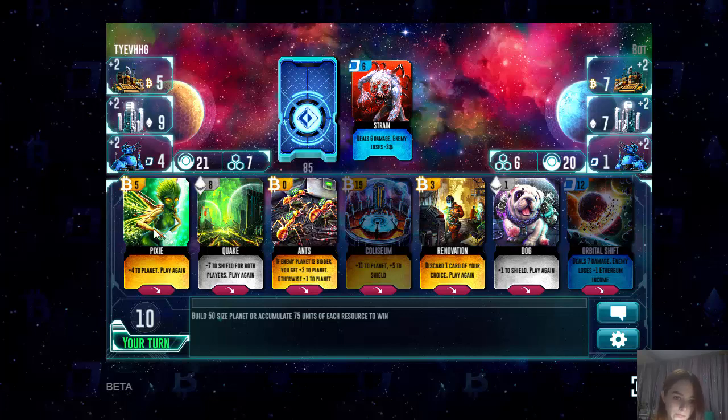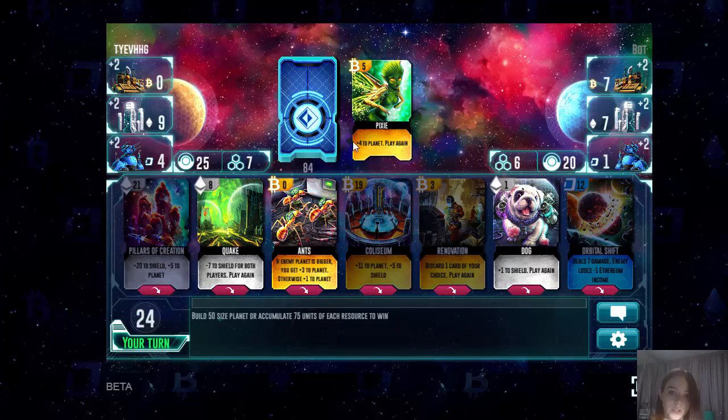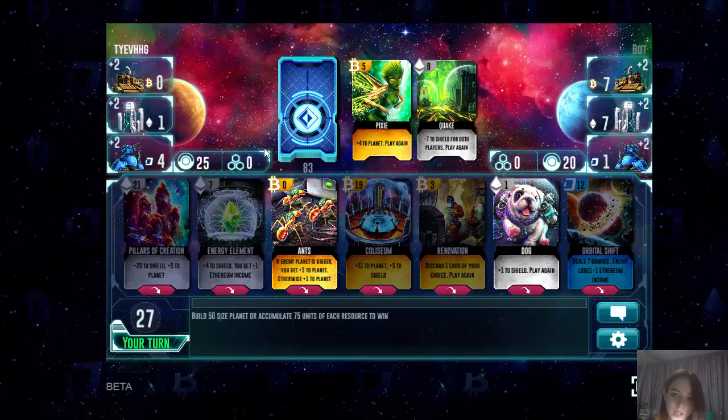Here we have the pixie card which is similar to the cat card — with this one we can also get a second move. We can also make a move with a card that will minus 7 points of the shield for both us and the opponent. For instance, you can use this card if you understand that the opponent is about to lose, so you will ruin your shield but win the game.